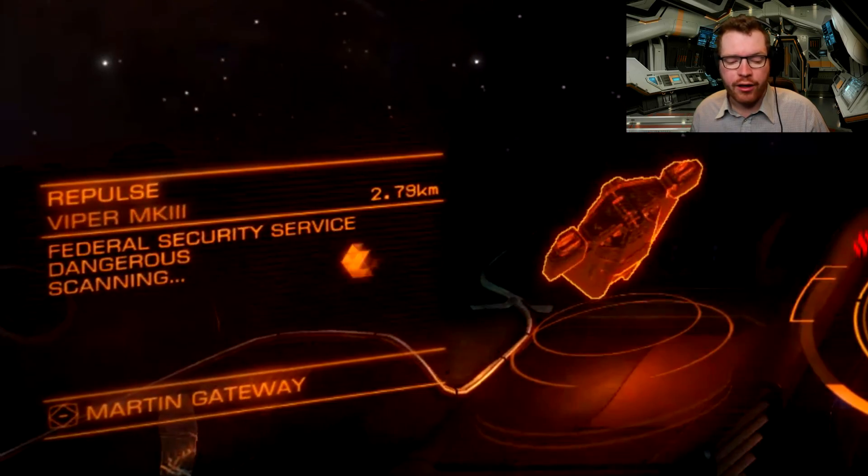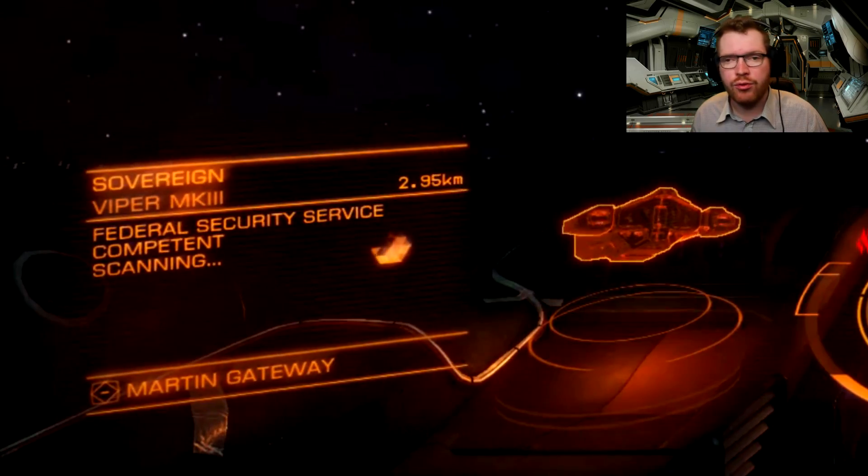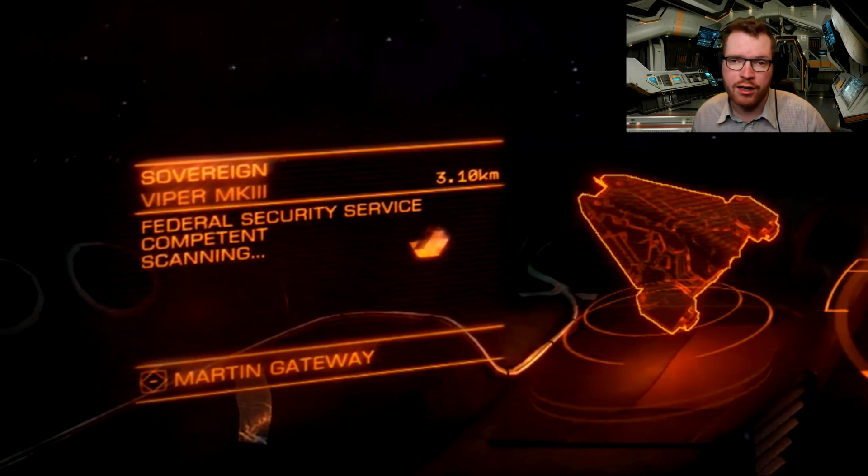In the lower left hand corner we have yet another info box. This one holds basic information about your currently locked target, like which faction it belongs to and how dangerous it is to engage in case it's a ship.